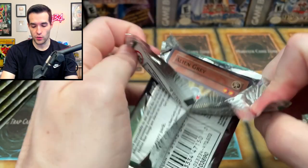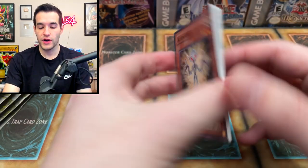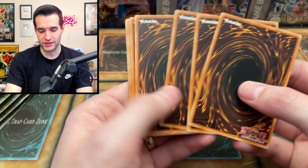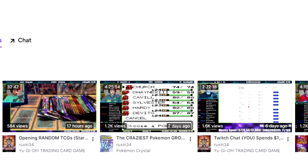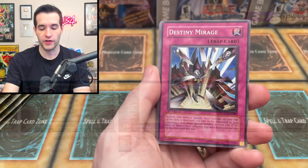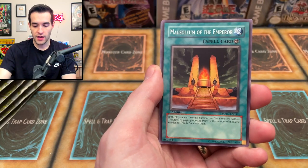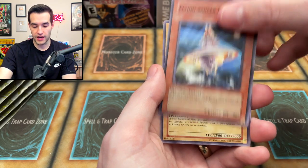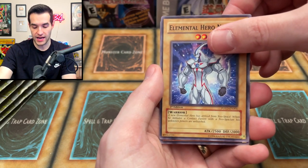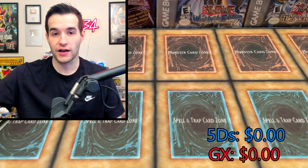At the time of recording this video, we're doing a $1,000 spent on TCG Player with Twitch chat. You guys will have already missed it if you're seeing this video, but the good side is I'll be doing more stuff like that in the future. So go check out my Twitch channel, give me a follow. Destiny Mirage, Bytelon, Decoy Roid, Mausoleum of the Emperor, Alien Gray, D-Spirit, Flying Saucer. We've got an Elemental Hero Neos and Destiny Hero Dasher.